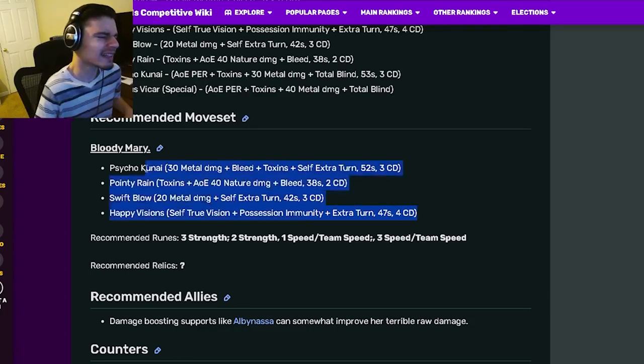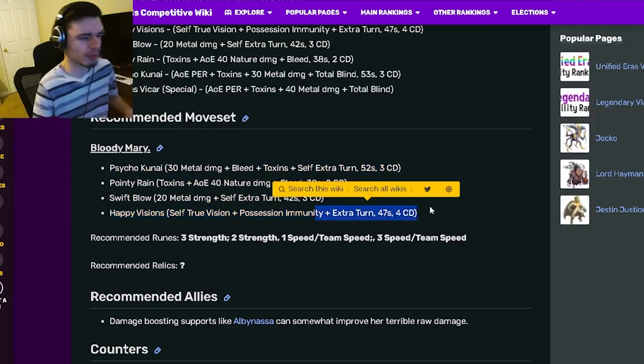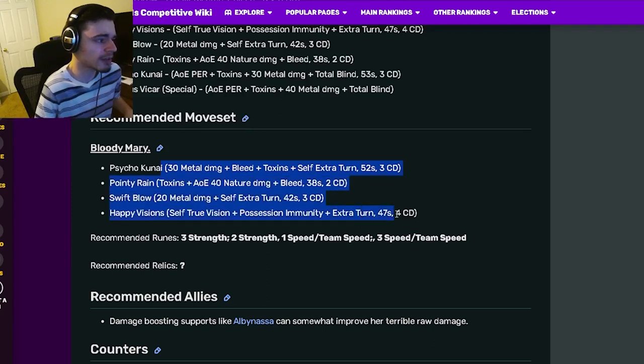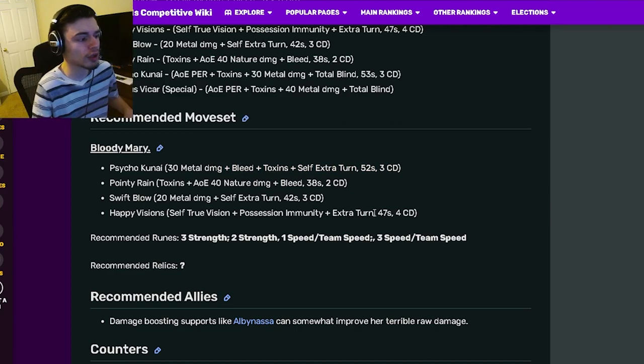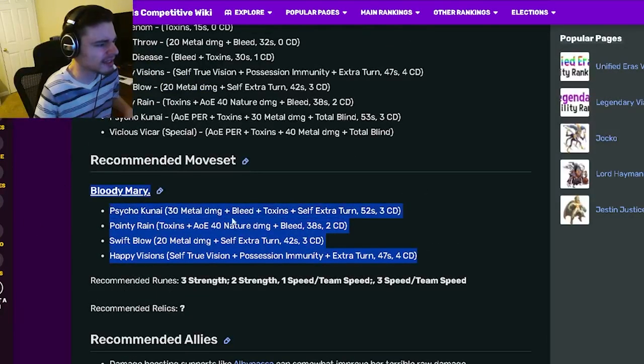Since her extra turn cooldowns are really high, you won't be able to chain them at all, but at least next turn you will be able to — you can use this extra turn to bring down their cooldowns a bit. You will be able to use all her moves in one turn, do a little bit of damage, and her negative effects can help lower enemy health even more.